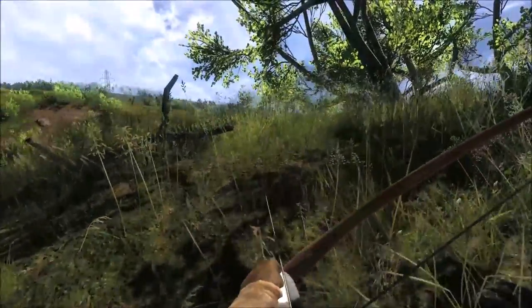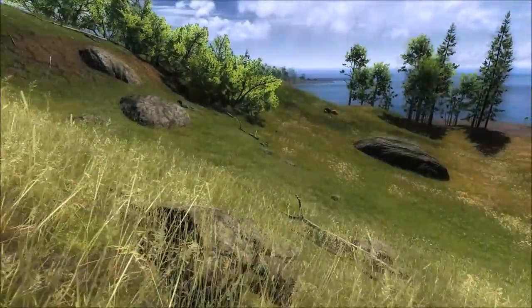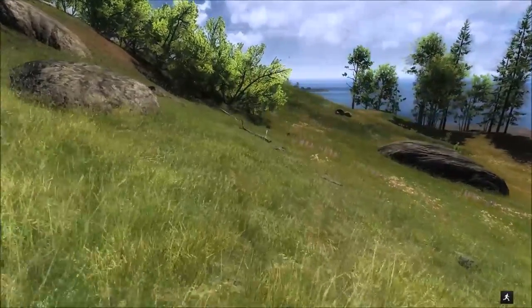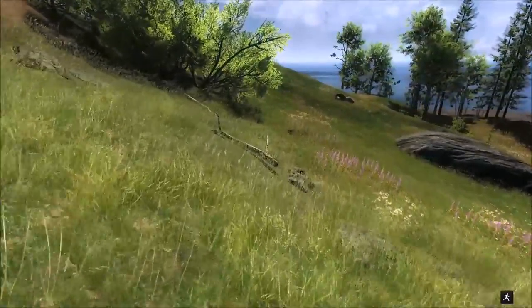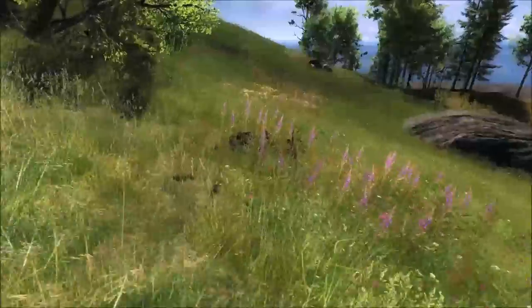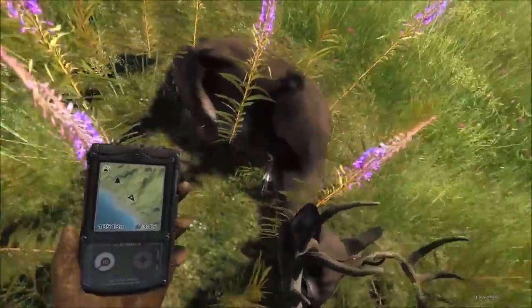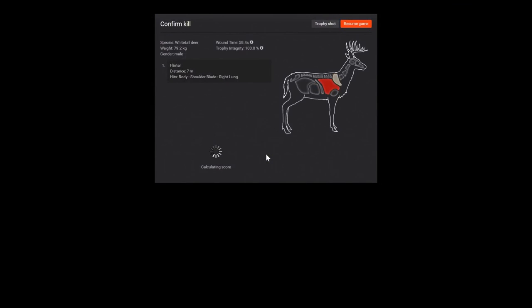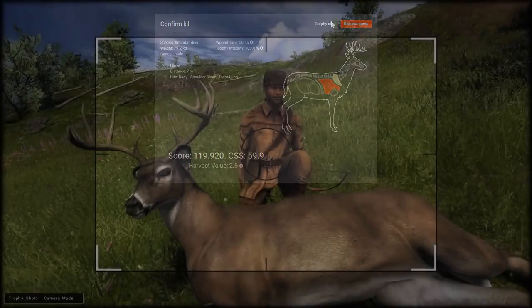All right, I believe that's our buck in this grass here. We're going to run up and check it out - and indeed it is. Looks like we spooked another one, that was probably the other buck we saw. Let's claim him. 119.9 - got a shoulder blade and lung shot, so that's most likely why it didn't penetrate both lungs. I think we'll take a trophy shot just to end the video.